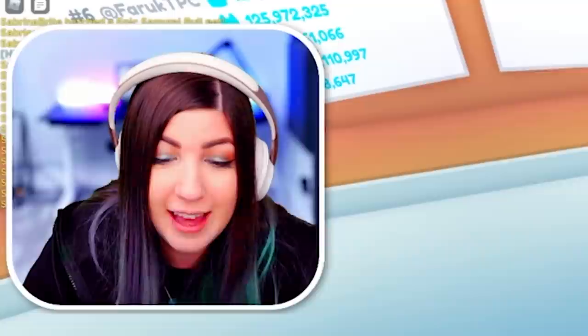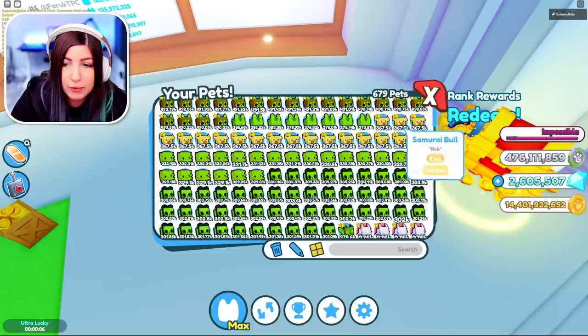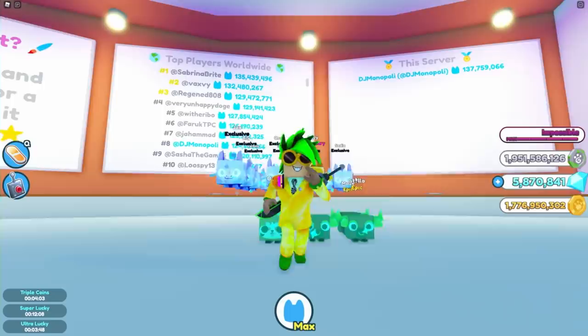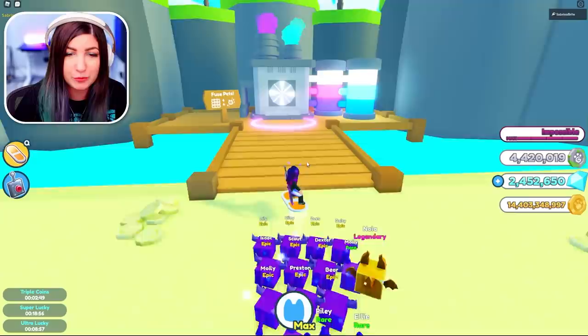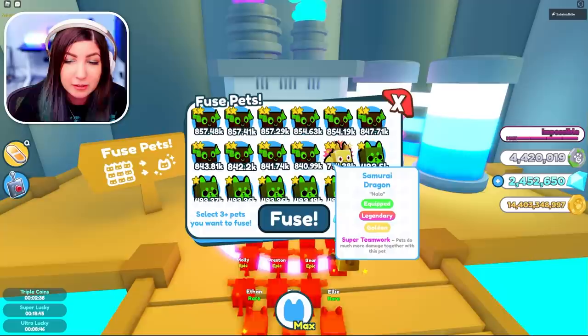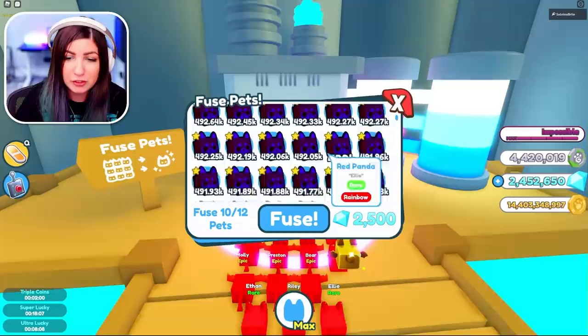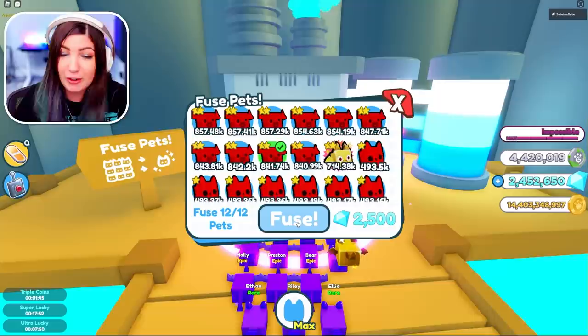We did it, guys! We got on the leaderboard and I have a gigantic inventory of rainbows and golds. We still have to go get all the golds from the other accounts on the Brightjuicinator. I'm convinced that by the end of this, Sabrina is going to have so much pet power that it'll be almost impossible to pass her. That's the power of Terabyte Games. Smash that like button and subscribe. We both have a ton of rainbows and it's time to try this fuse machine to see if we can get a rainbow samurai dragon.